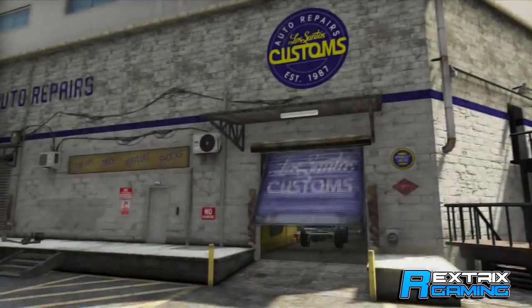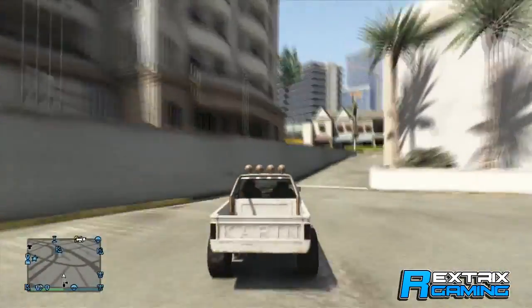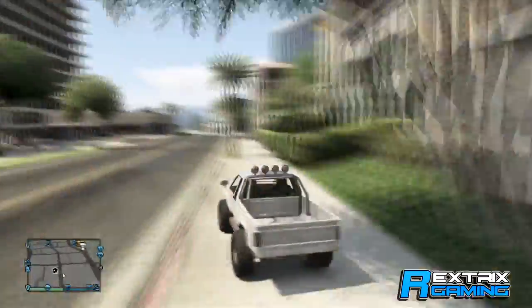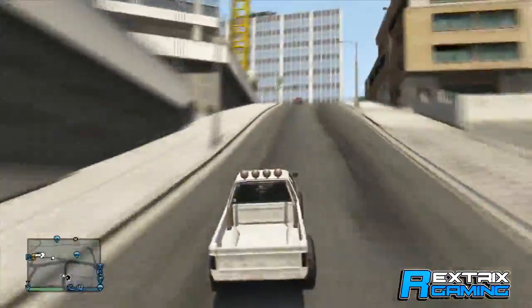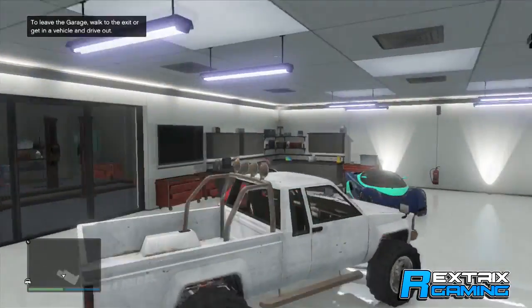As soon as you guys are outside of Los Santos Customs, you want to take your Rebel and drive back into Los Santos Customs. Once you're in that Rebel, take it all the way back over to your apartment. You guys will see that your Rebel doesn't disappear because you went back into Los Santos Customs — that's just a little trick you can do if you want to keep your car.